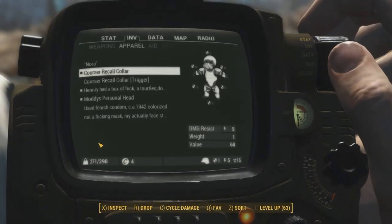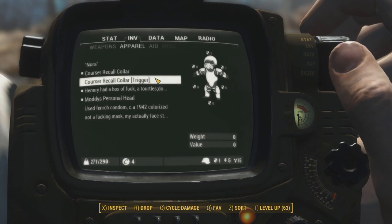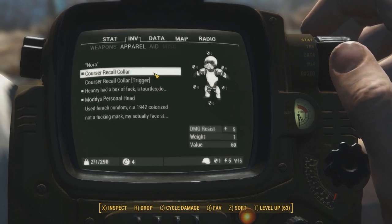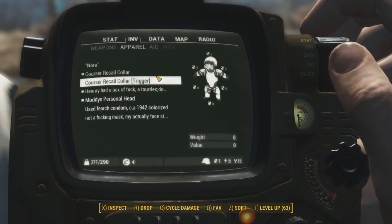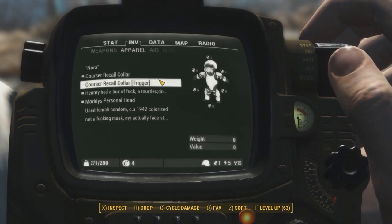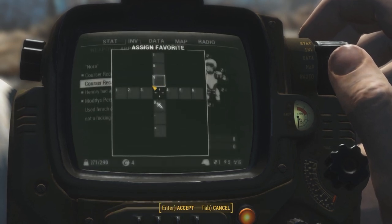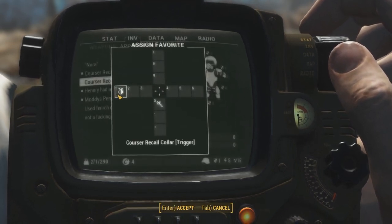When you put on your brand new recall collar, you will notice that you will also be given a brand new trigger item. This item essentially serves as a switch, giving you the ability to access your brand new powers at will. You do this by selecting this item and putting it in your favorite category, meaning you can activate it at the push of a button.